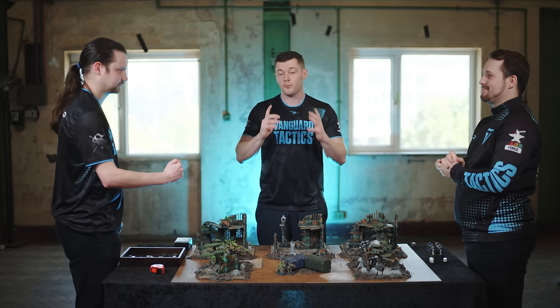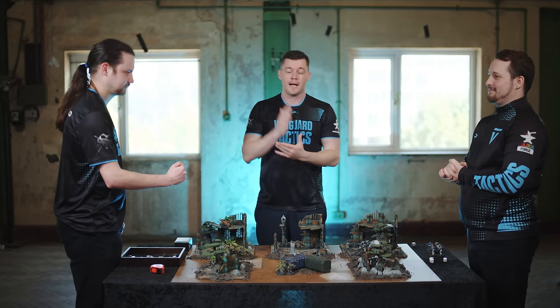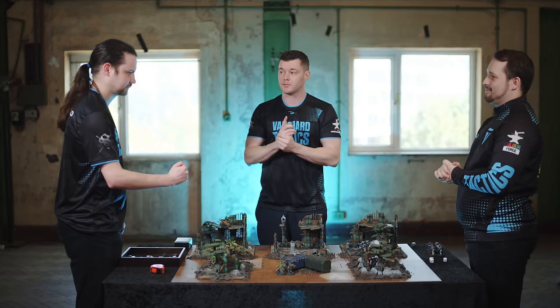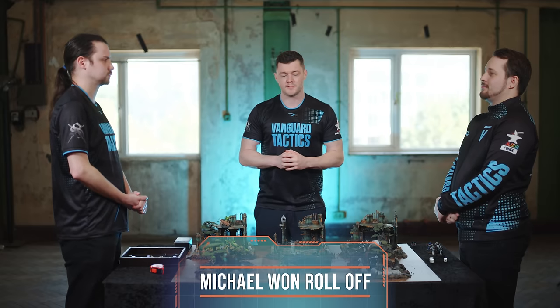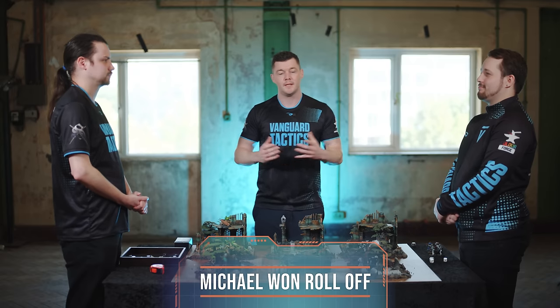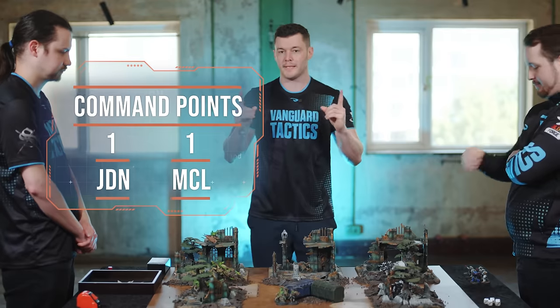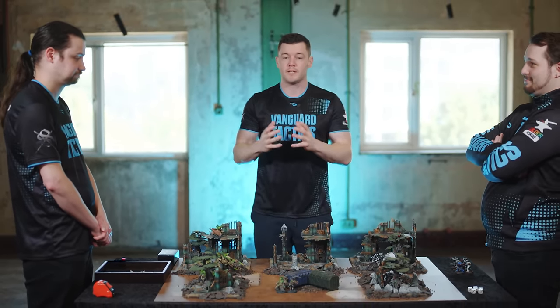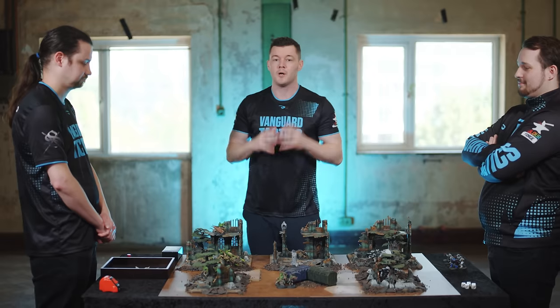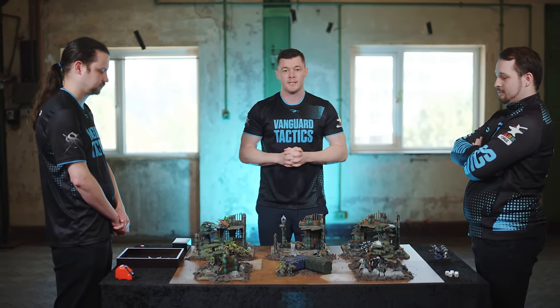Now that both armies are either fully deployed, infiltrating, or in deep strike, players roll off again — the winner of this roll off has to go first, with no choice involved. Michael's won the roll off, so it's going to be a Tyranid turn one in the first battle round. The first phase is the command phase, and both players receive one command point each. These can be spent later on for things like a command point re-roll or other stratagems found in the core rules or army detachments. We're going to be using just the core stratagems in today's game.